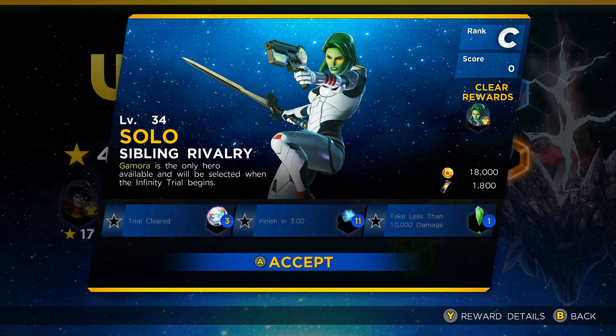The second fight we'll be looking at today is the other solo rift available inside these Psy Rifts, and this one is centered around Gamora. Gamora is an interesting character because she primarily deals damage in melee-based combat, but she is nimble, moves around pretty quickly, and one of her alternate abilities allows her the luxury of ranged projectiles as well. For this fight, you just need to get the clear to unlock the alternate costume for Gamora, but if you're looking for that three-star clear you will need to get the clear in three minutes or less, as well as take 10,000 damage or less during the course of this fight.